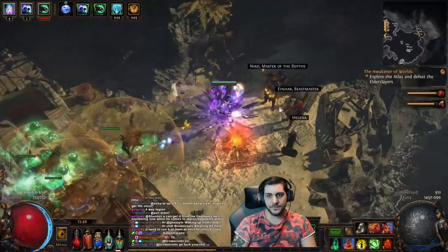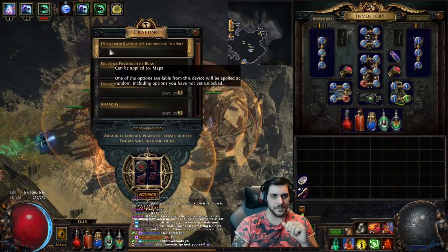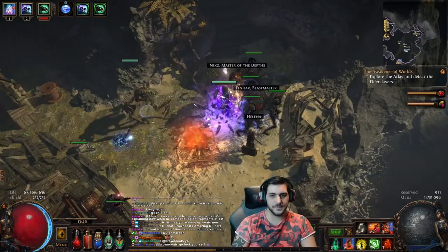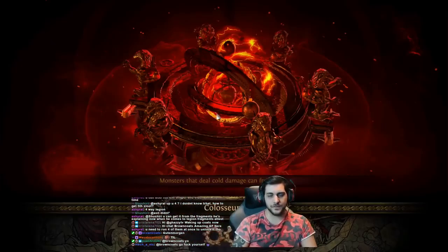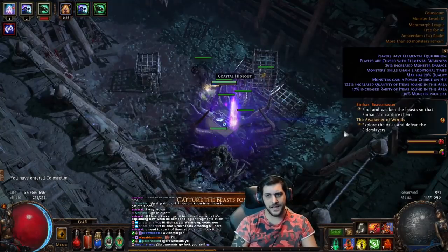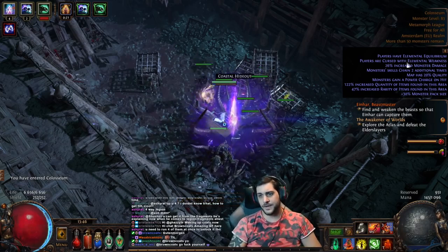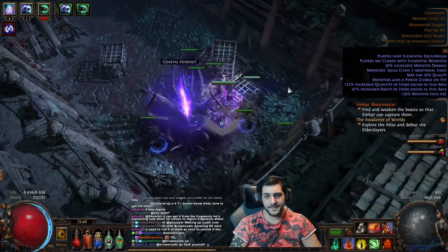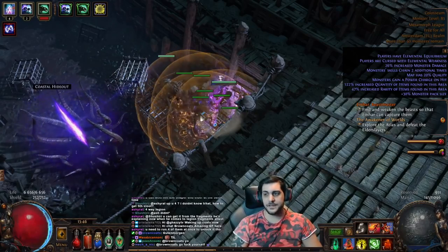Since my map device has 4 slots — or 5 if you do Legion encounters — I can use 3 different Sacrifice fragments together. That will increase the item quantity by 15%, plus an additional 8% from my current level of Zana. So this 91% quantity becomes 99% and then an additional 15% from the fragments. After consuming the fragments, this Colosseum map will show 122% quantity of items found in the area thanks to the fragments and the Zana 8% bonus. That's how you use fragments to increase your chances of getting higher amounts of map drops.